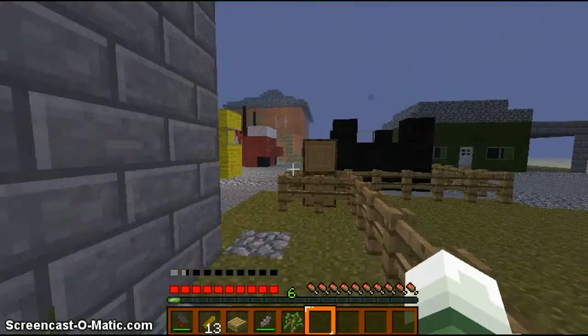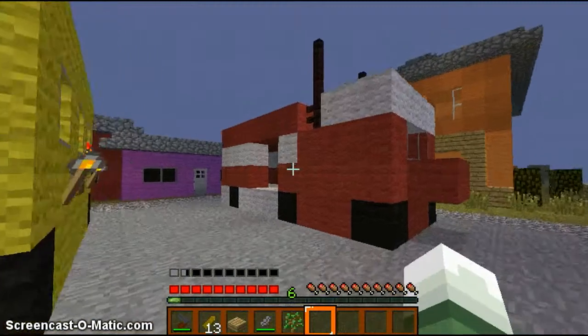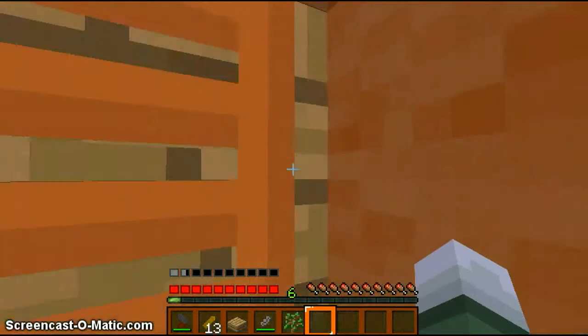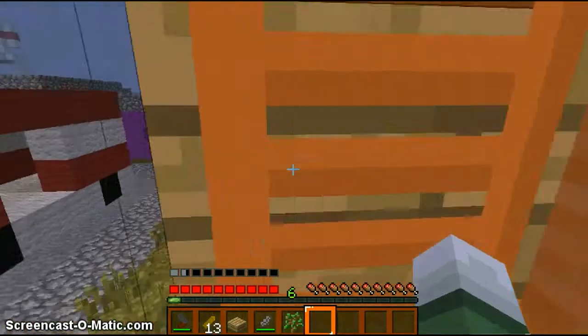This is my classic Nuketown map. There was a texture pack to go with it, I forget which one it was. But yeah, the ladders are still the same — they look ugly. Ugly ladders.